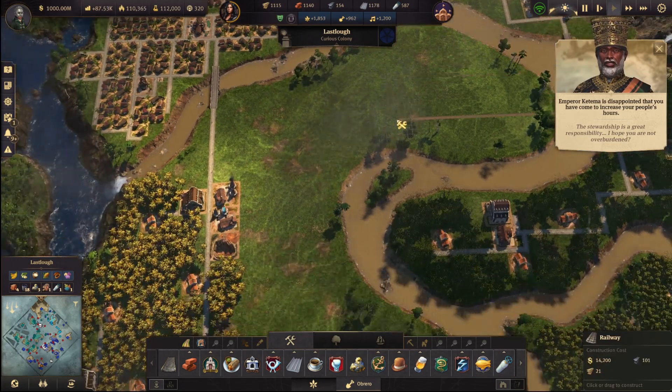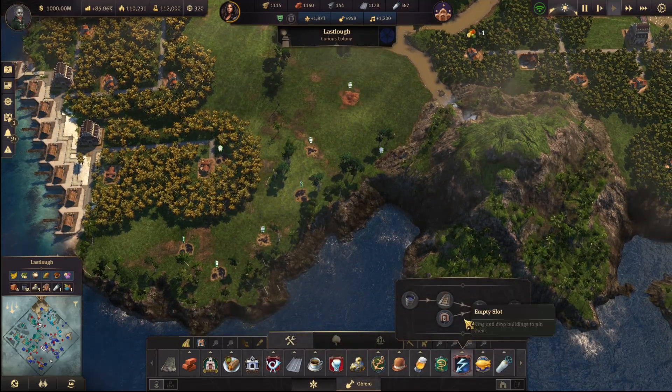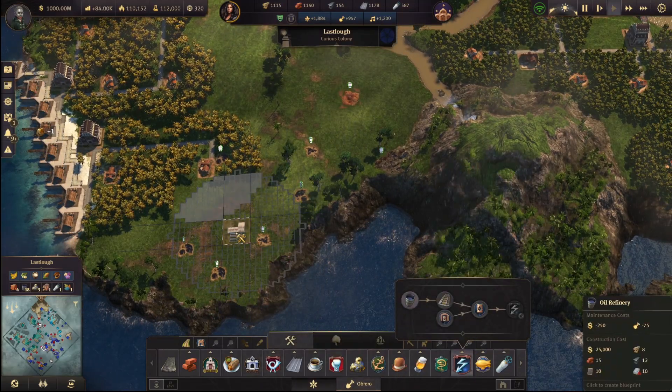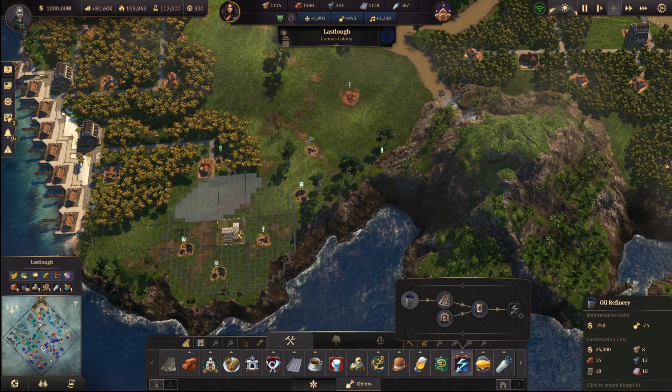Shut up, Katima! Yeah, this is what I wanted to build. How about I get some of the action?